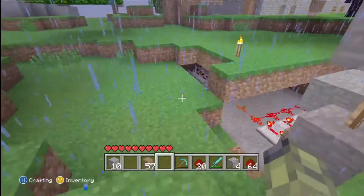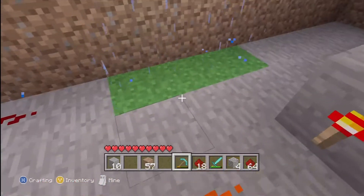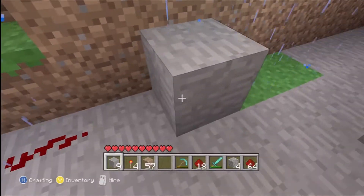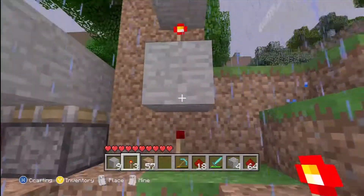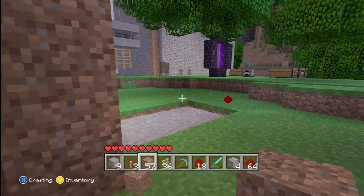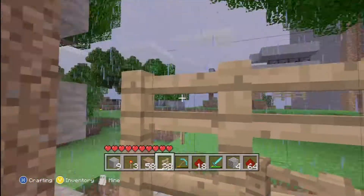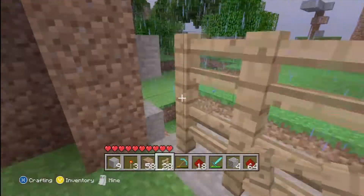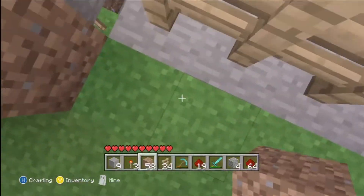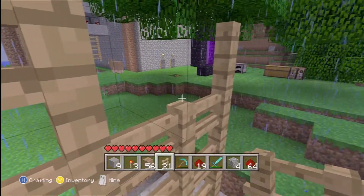I'm not going to destroy that for the sake of time. Put two redstone right there, put a block, and put a torch, and all of your things should go down — and they all do. Your fences go up high: one, two, three, four.